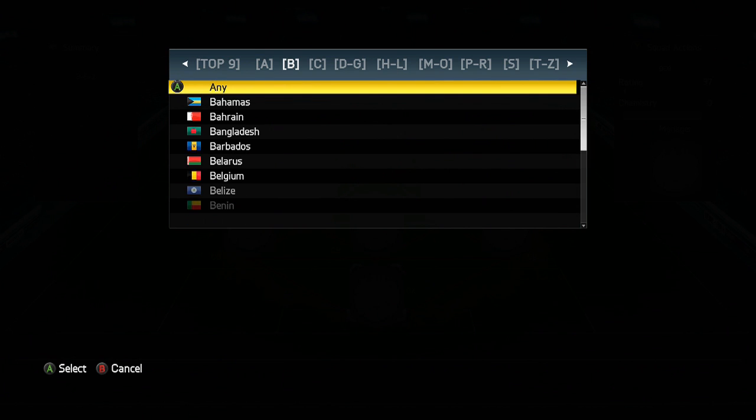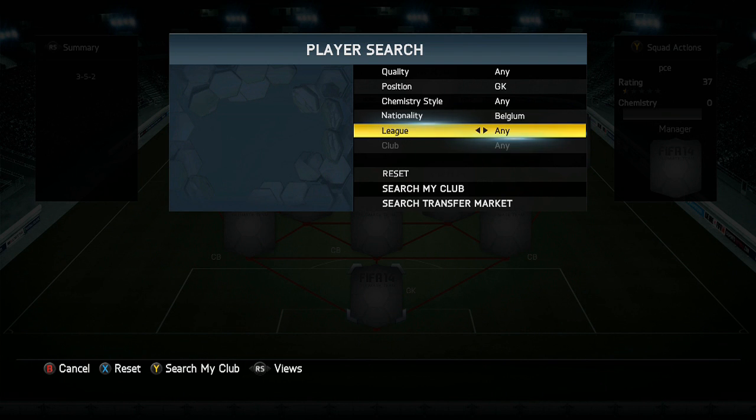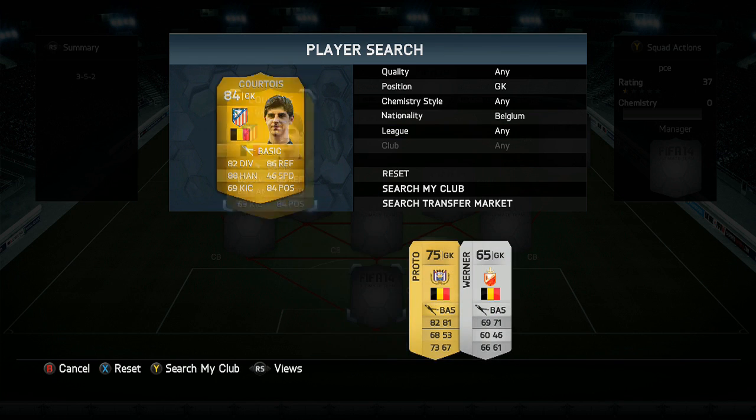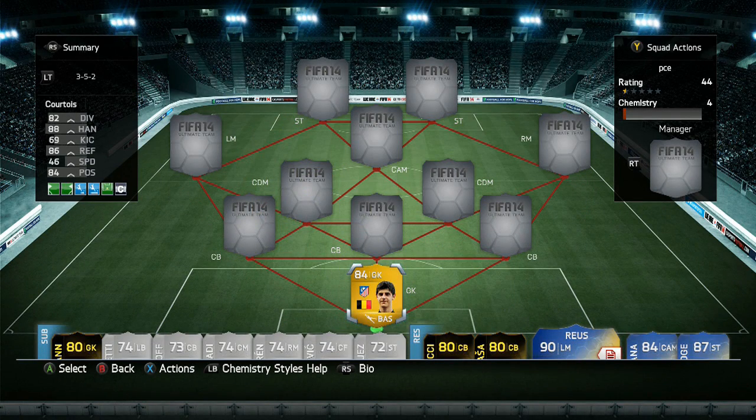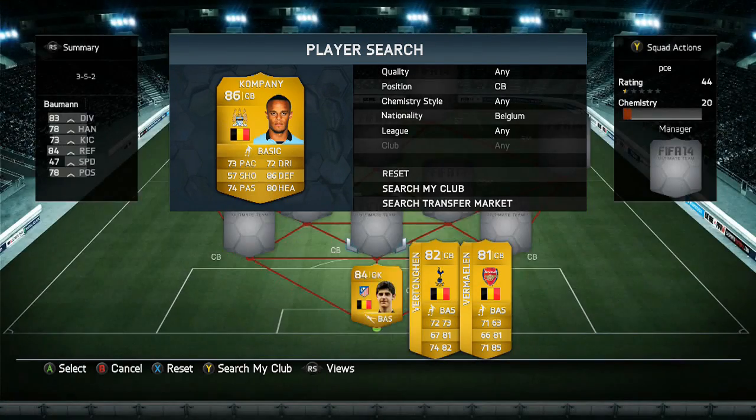I did the very first one on England and it got a really great reception, so thank you guys so much for that. This time around we are doing Belgium. Belgium have always had some really quality players in their national team, especially recently. One of those players is the goalkeeper Courtois — he's actually a Chelsea goalkeeper but on loan at Atletico Madrid. He is just quality all around, really really good, and he's a solid keeper on FIFA as well.